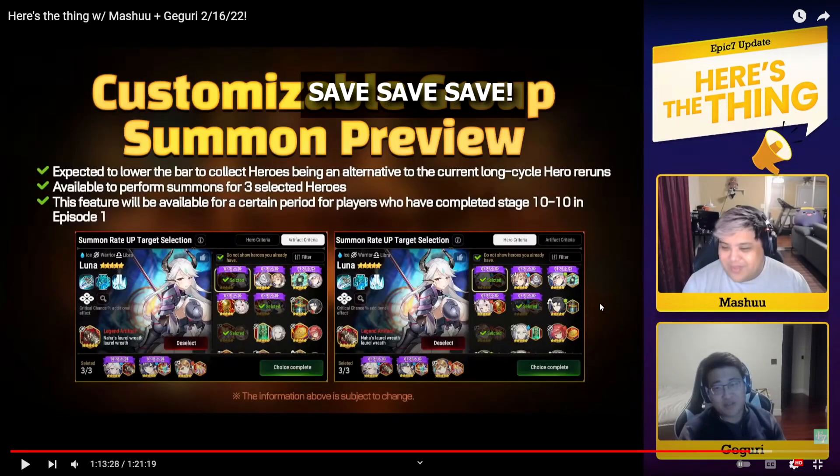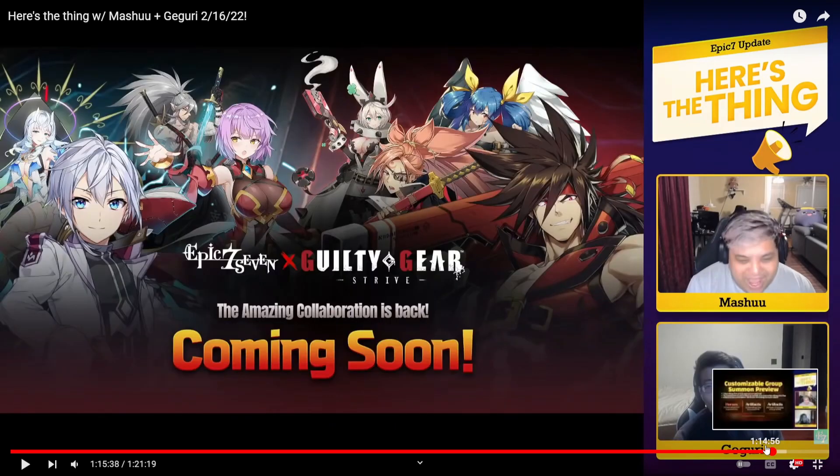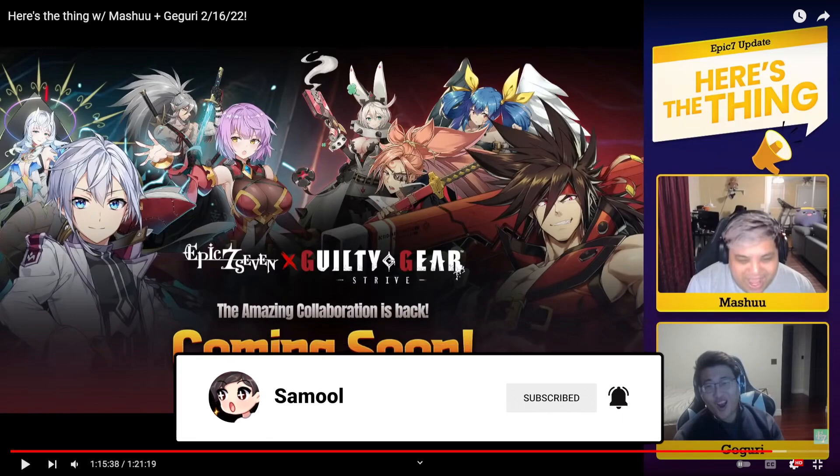The customizable group summon is going to be crazy good for new players. Even though you need a lot of bookmarks, you get a lot of bookmarks at the beginning of the game as long as you play a lot, so you should be fine. The Guilty Gear collab is coming as well, so make sure you save for that. Smilegate is going to release some good banners right now to bait you, so don't fall for that bait. I hope you enjoyed this video — make sure you save those bookmarks, and I'll be back with another video soon!